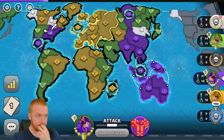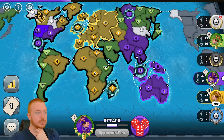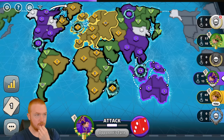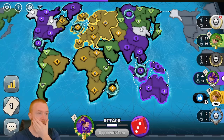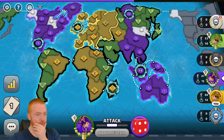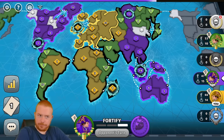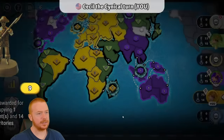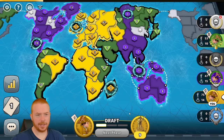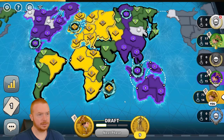Purple is going to go for North America. Green hits my two — bad dice. If purple takes North America I actually do have to make a move. I'll give him a thumbs up. Green breaks me but doesn't break me fully. Green's a loser — oh, he abandons Australia! Do I move to Australia? I get nine troops and have 75 total. Could I kill purple and beat green in the 1v1? I think I can, if I'm being honest.